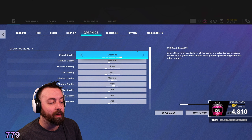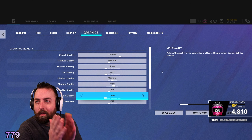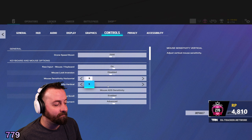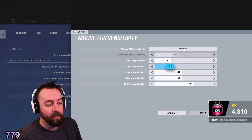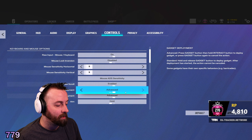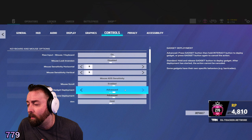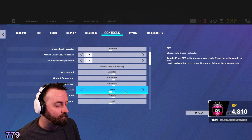I was really tweaking my settings — changing one thing, running a benchmark, changing another thing, running a benchmark — just to find which looks best with no frame issues. For controls: drone speed on hold, sensitivity at 5/5, and 800 DPI on my mouse. ADS sensitivity I have at 40, 1x magnification at 2.5, and I have 50 for the rest. For gadget deployment and drone deployment, have these both on Advanced. If you have it on Standard and you're placing a thermite charge and you hear someone banging the wall, you're not going to be able to take it off quickly. Advanced lets you do it a little bit easier as it stops the animation.